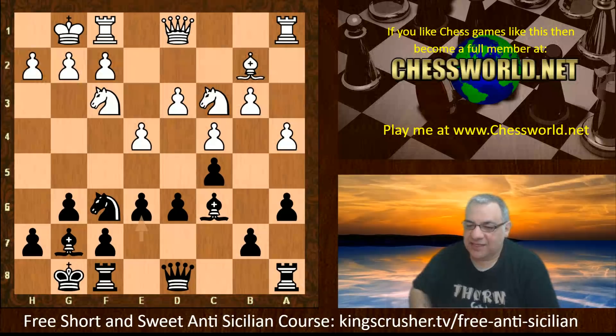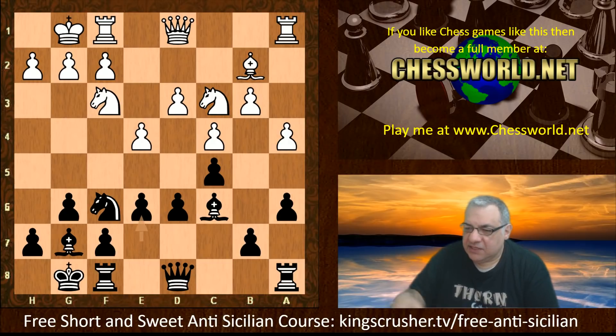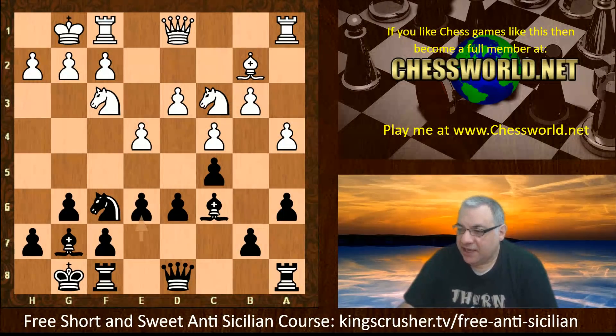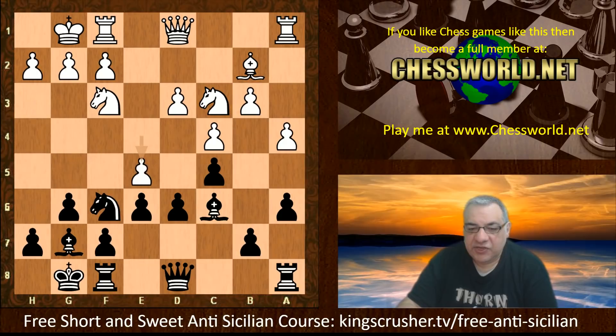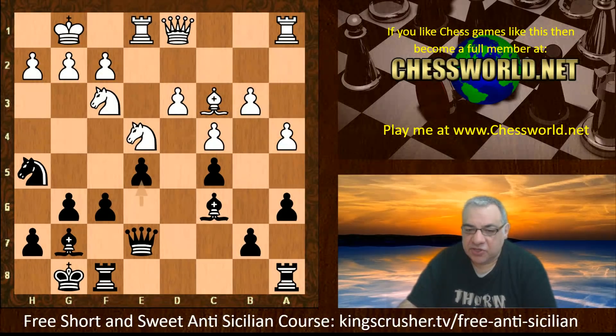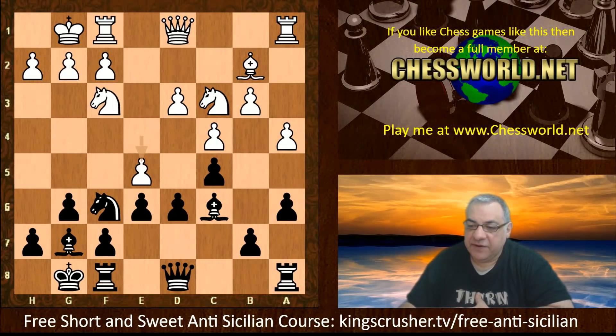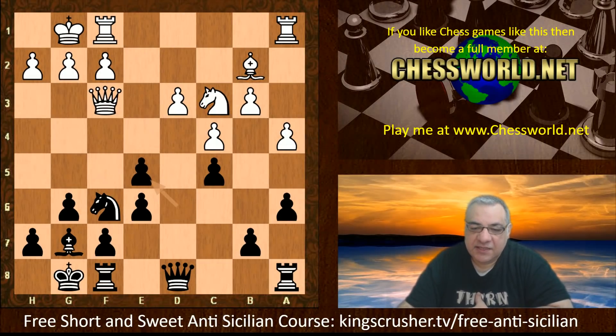Now guess what — e5 or e6? Lila actually chooses e6, keeping some flexibility. You might wonder if the idea is to play d5. We have Rook e1. If white tries e5, then Knight h5 is very nice for black — for example taking here, f6, and Queen e7, the knight can perch later on f4. Black is getting a nice advantage with that very strong padlock on the d4 square, so e5 doesn't seem to do much.